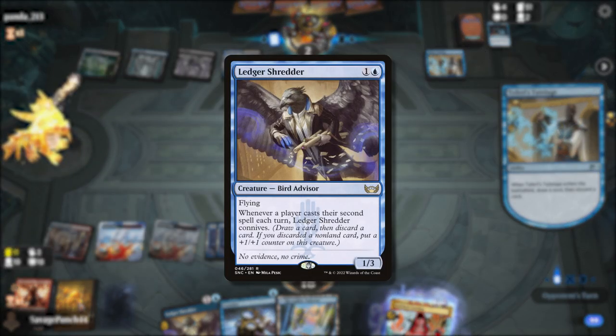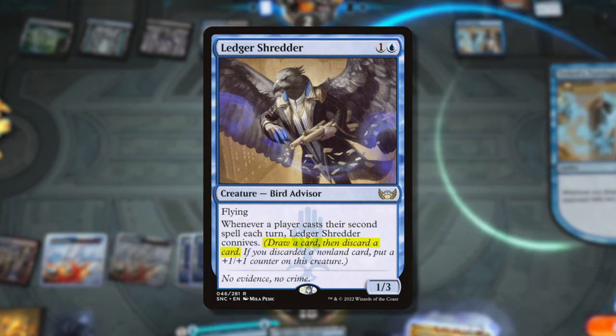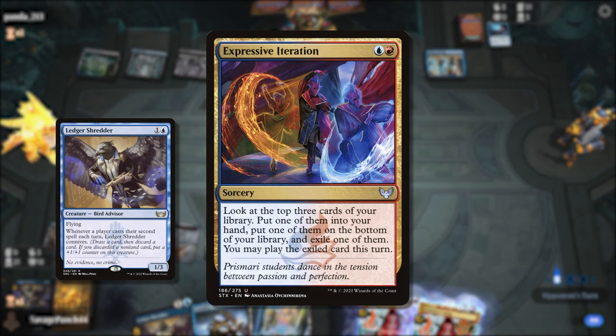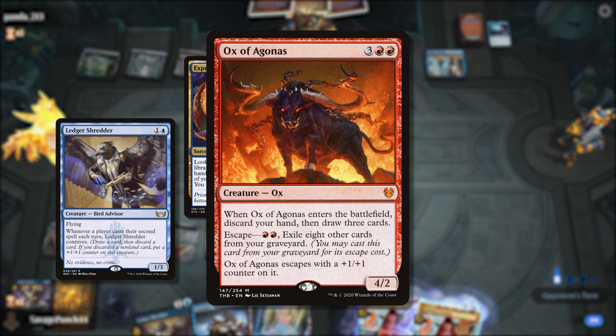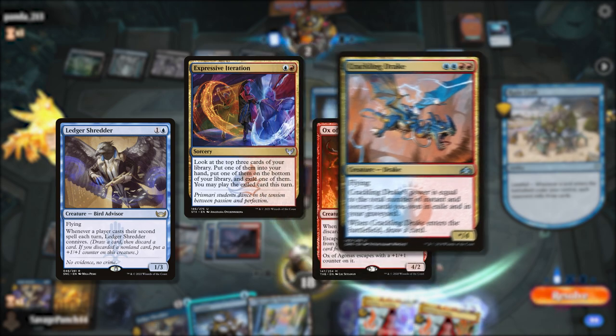Ledger Shredder is a perfect addition to the deck because it cares about casting multiple spells per turn, and its connive trigger can help put phoenixes from our hand into the graveyard. We have one of the best card draw spells in the entire game with Expressive Iteration. Ox of Agonis can escape from the graveyard to dump our hand and draw through new cards, and we have a backup win condition in Crackling Drakes with 10 or more power in the late game.